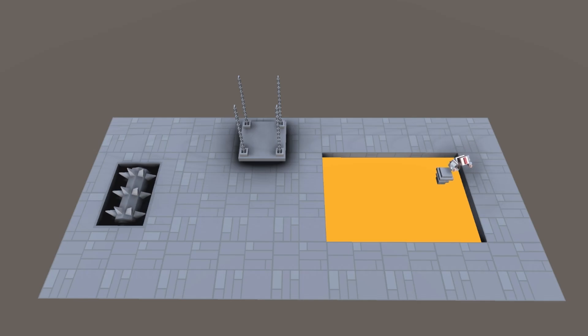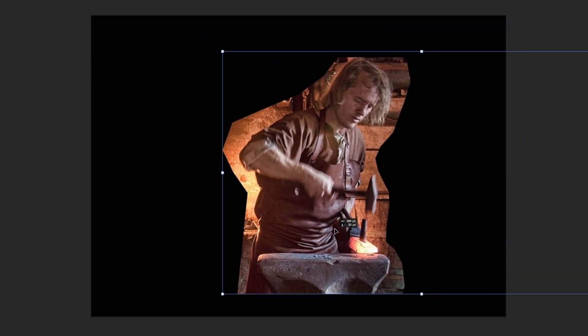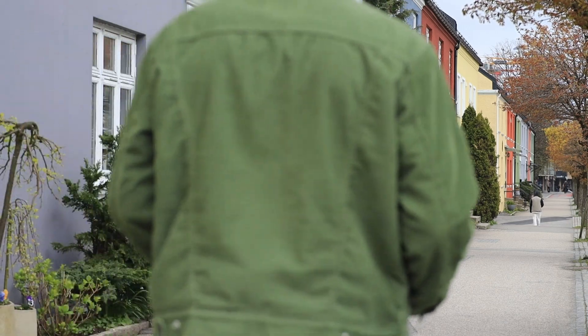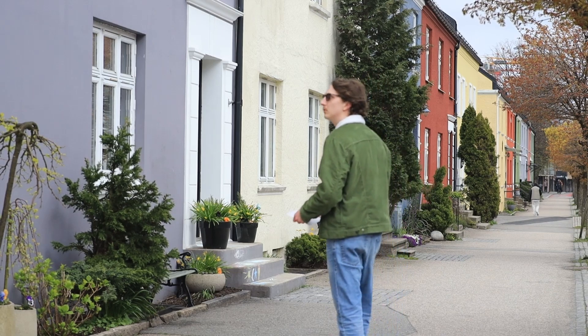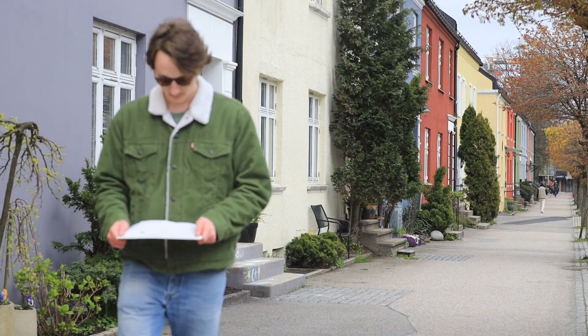Now that we had a level, I wanted to implement a story. Henry lived in a small town and worked as a blacksmith. He had for the longest time been longing for a change in his life. One night, a strange man came into town hauling an ancient map with directions to the Heart of Stone, said to be able to heal and transform whatever it comes in contact with.